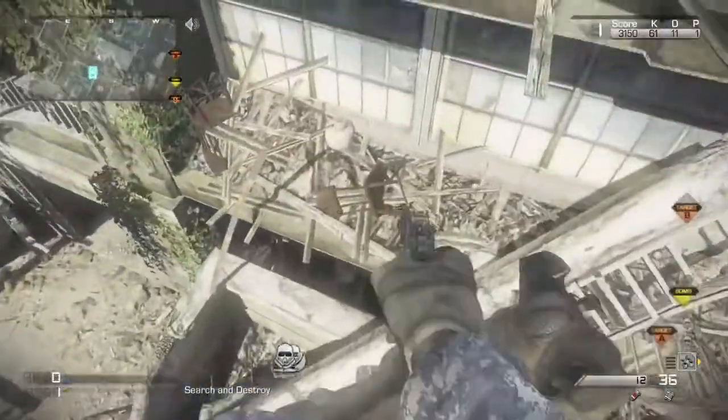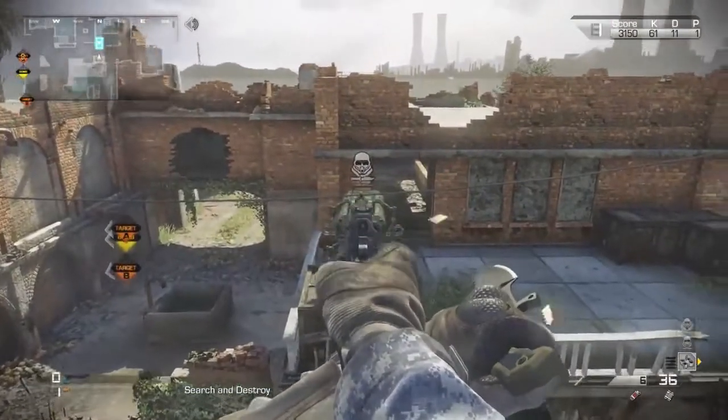From here, just jump on both of these care packages, and if you do a straight jump you should land on top of this sky barrier.